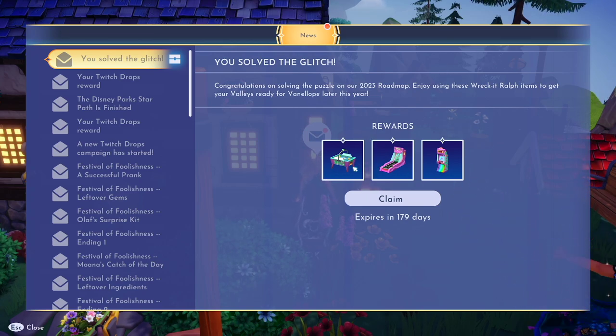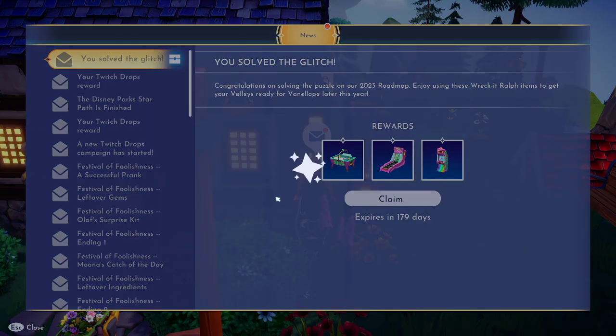Look at these Wreck-It Ralph items — we've got a foosball and what I think is a ball toss game, and then an arcade game. So cool! We're going to claim our items. That's how you claim three new free in-game items to use around your valley to prepare for Vanellope. I love little things like this — it makes anticipating the next update so much fun. Don't forget to claim your codes and get your items. Until next time, catch you in the next video. Peace!